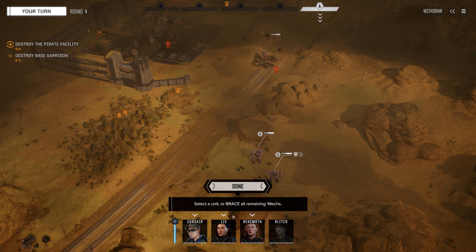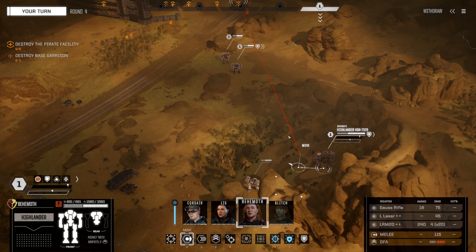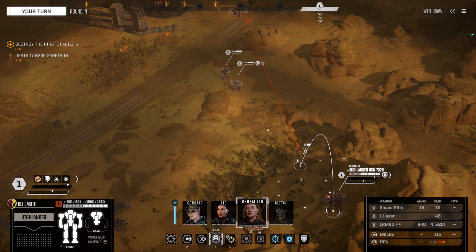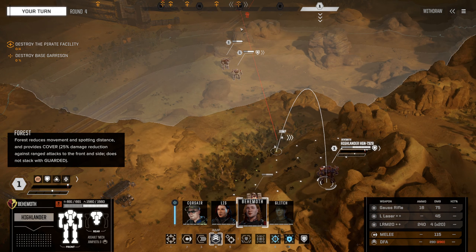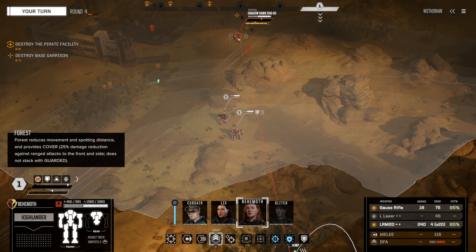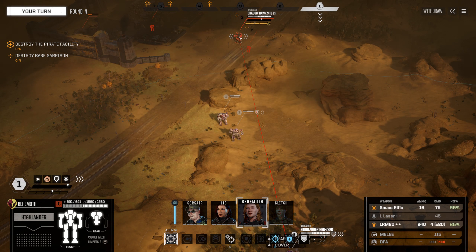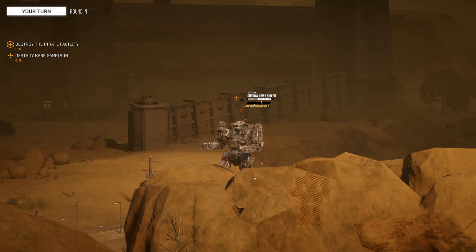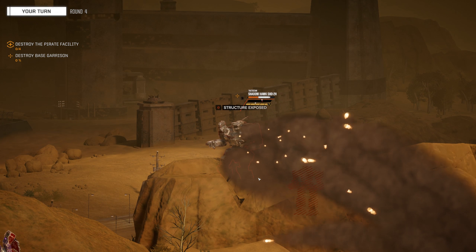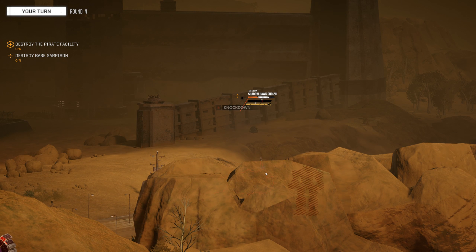We're not going to have cover. Behemoth, you have a shot from down here though. The large laser still doesn't have a shot from there — you're so far away. We're going to knock him down and then the two close range people are going to come in and take their free called shots. I don't envy that Shadowhawk taking this much punishment from downtown. Down.